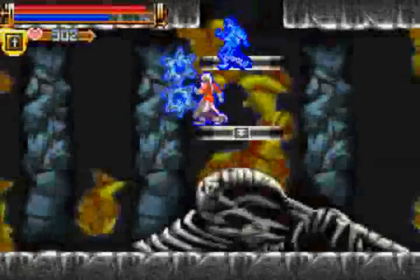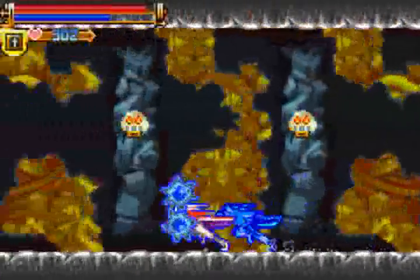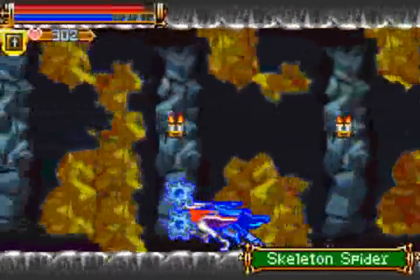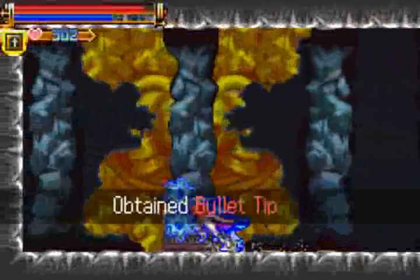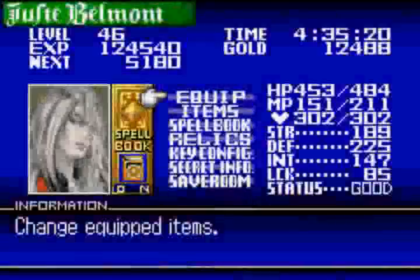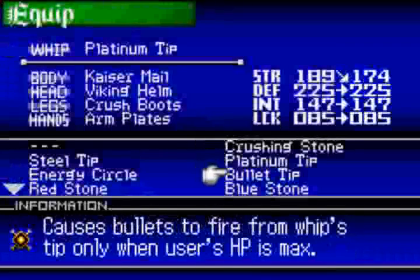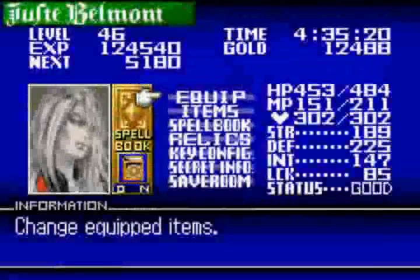Yeah, I haven't gone that way — actually, that might be still blocked off, but I think I should be able to get through it at this point in the game. There's the Bullet Tip — that's another whip, but I don't think it's as good as what I have. It's basically Christopher's whip.